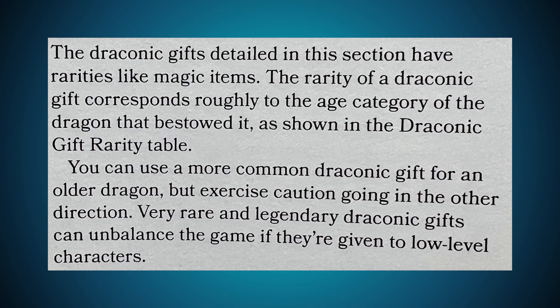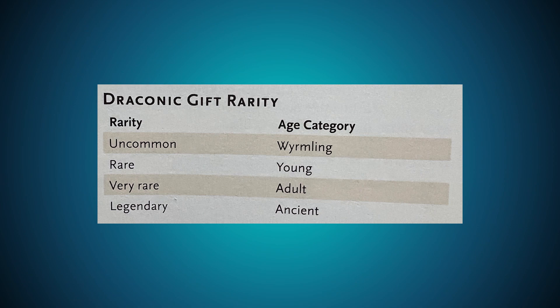The Draconic Gifts detailed in this section have rarities, like magic items. The rarity of a Draconic Gift corresponds roughly to the age category of the dragon that bestowed it. You can use a more common Draconic Gift for an older dragon, but exercise caution going in the other direction — very rare and legendary Draconic Gifts can unbalance the game if given to low-level characters. The rarity-versus-age-category breakdown is: uncommon for wormlings, rare for young, very rare for adults, and legendary for ancient. The stronger the dragon, the stronger the gift and the stronger the reward.